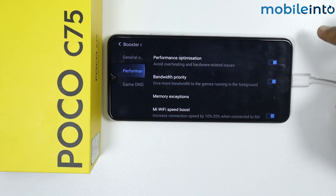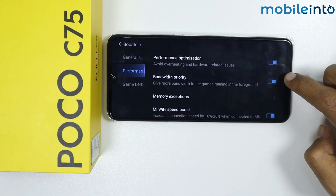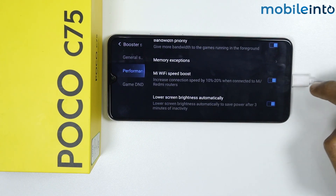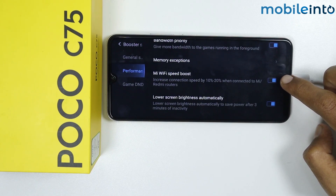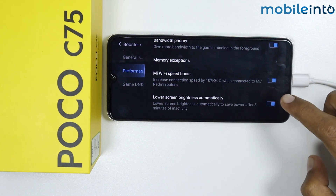Make sure you enable Performance Optimization — when enabled, your smartphone will avoid overheating and other hardware-related issues. Also make sure you enable Bandwidth Priority and Wi-Fi Speed Boost, which will increase the connection speed by 10 to 20 percent.